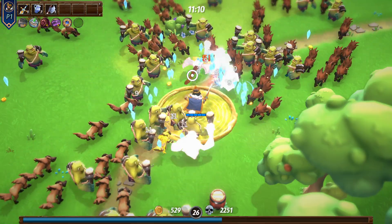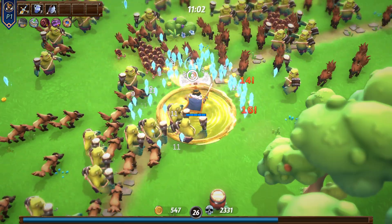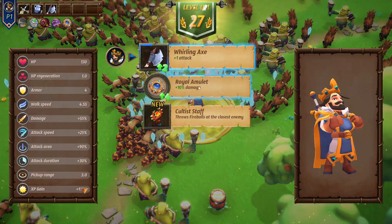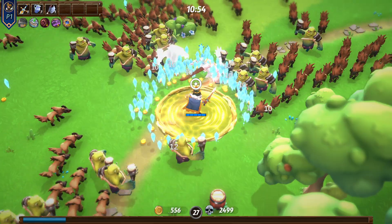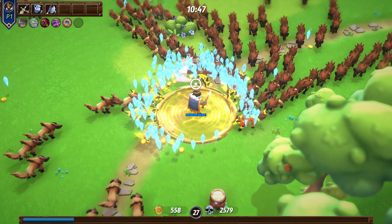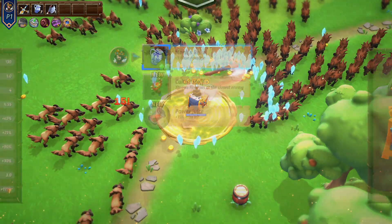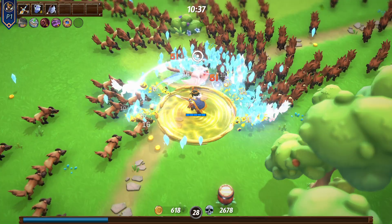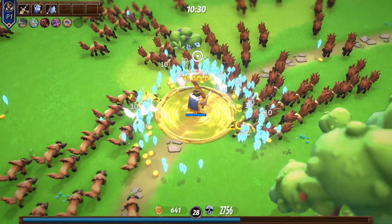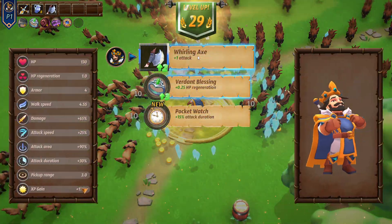We're almost at the halfway mark — we're at 26th level. I'm trying to hit 50th level this run. We'll take the 10% increase to all damage. It looks like the average is about 16 points of damage per tick with the circle around us, and some attacks crit. We'll also take the regen, walk around and pick up all the XP.